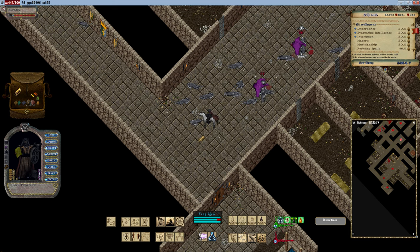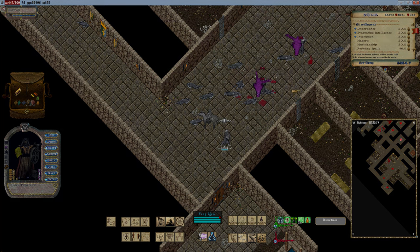Spell damage increase remains a cornerstone of mage gameplay in Ultima Online, empowering mages to amplify spell potency and excel in PvE encounters. Through meticulous equipment selection, strategic use of skills and abilities, and a balanced approach to combat dynamics, mages can fully exploit spell damage increase's potential to become a formidable arcane force.